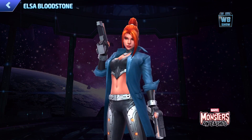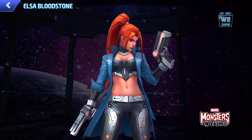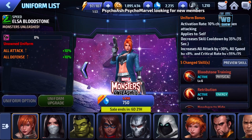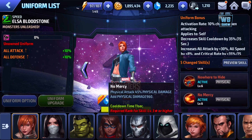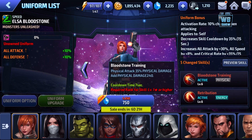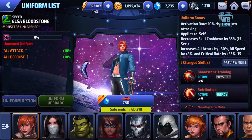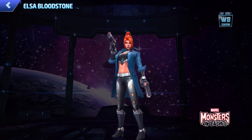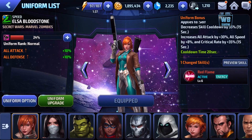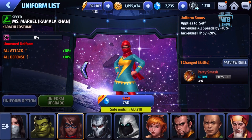I also got Elsa — I got her to tier two, she's a really cool looking character. They changed everything: look at this, 'The Force of Bloodstone, No Mercy.' There's a bunch of stuff here that's different compared to the one I use most. Except the uniform bonus appears to be the same — I'm going back and forth and I don't see anything too different.